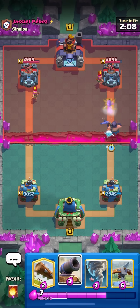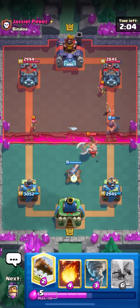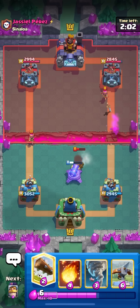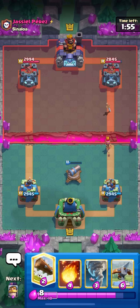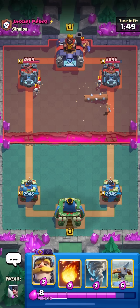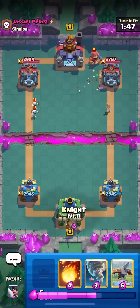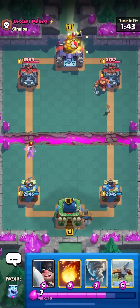I'm just going to go for the Ice Spirit at the bridge and see what this guy's running. He's got Ram Rider — interesting. I do not see that card very often anymore. Also, I did make a TikTok if anybody wants to go follow. I don't post on it that much, but I did make one just because everyone was like, 'you need to make a TikTok.' I'll leave it in the description if you guys want to follow — if not, it doesn't really bother me that much.